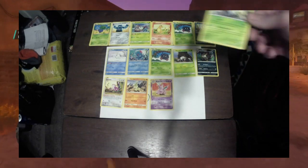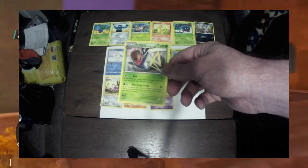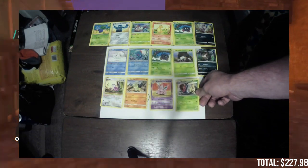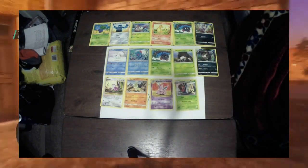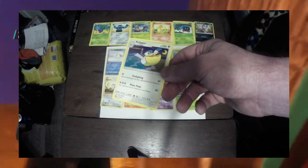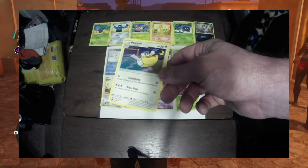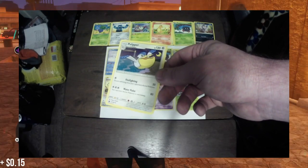Next we have an Accelgor, 9 out of 111, currently valued at 30 cents. And last but certainly not least, we have ourselves a Pelipper, 112 out of 168, currently valued at 15 cents.